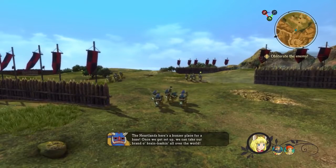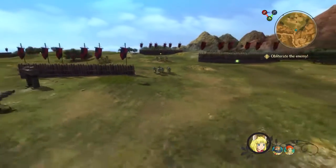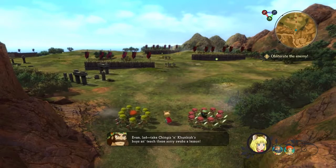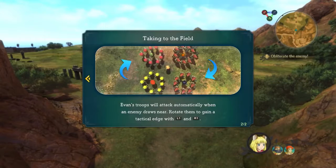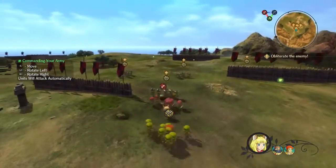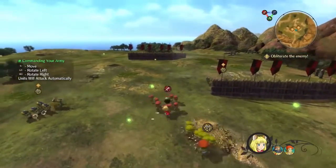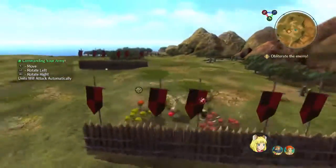The other thing I noticed is this isn't your traditional third-person walking around — there's a strategy element to the game. Yeah, it has some elements of a real-time strategy. You're able to dispatch your infantry and go into overworld battles where, depending on which type of characters you dispatch and which leaders you have for different groups, it can change the course of how your battle functions.